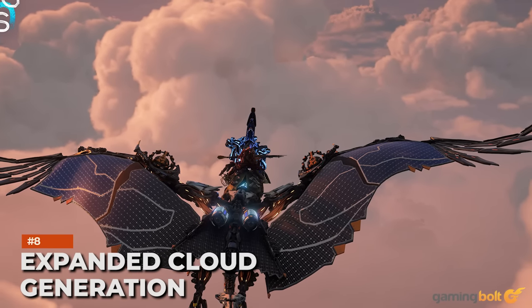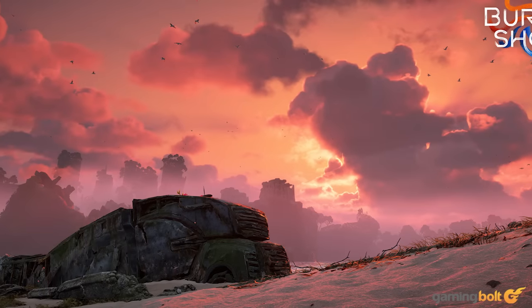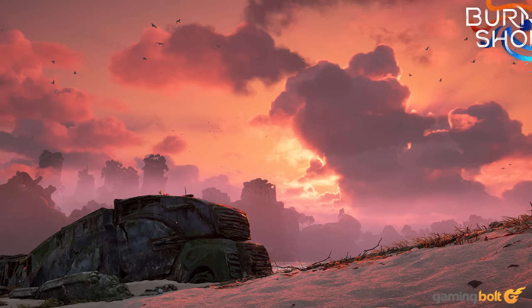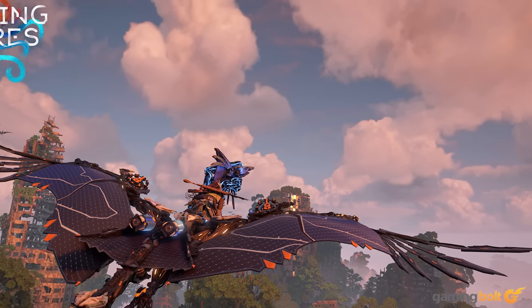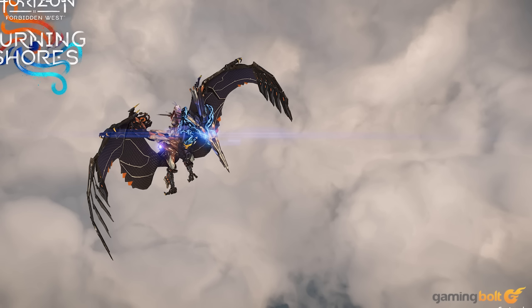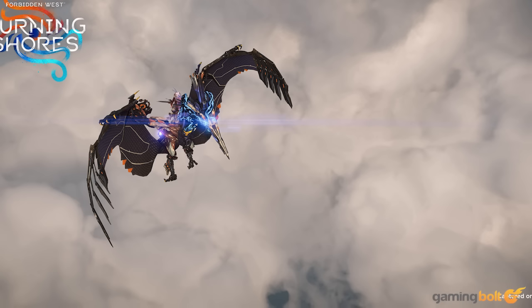Expanded Cloud Generation: Another big feature is the team building on Horizon Zero Dawn's volumetric clouds. Forbidden West already improved on them with Superstorms, but Burning Shores goes even further, creating massive landscapes of clouds dubbed Franken-Cloudscapes, treated as terrain to fly through. This further expands gameplay possibilities as players will find tunnels, caves, and other surprises as they explore the clouds, says principal FX artist Andrew Schneider. Thanks to the quality and direction of light changing with the time of day, certain things might be revealed and change the overall tone of your journey through the skies. With how much attention Los Angeles has received, it's nice to also sort through the air and discover something new.